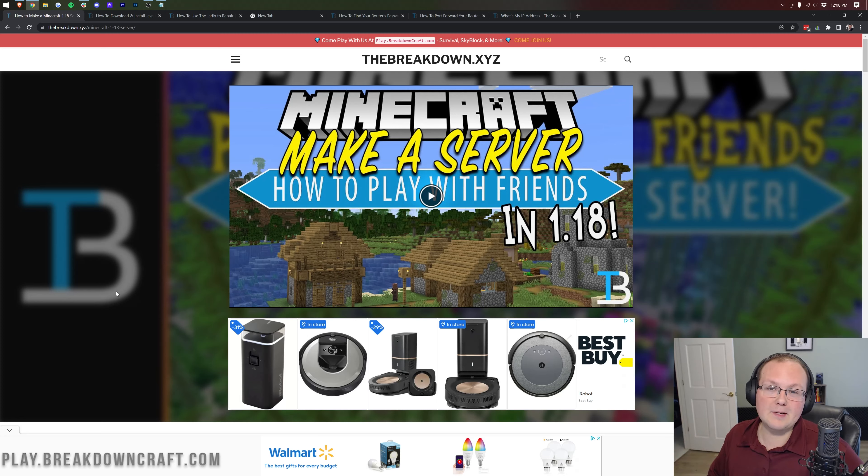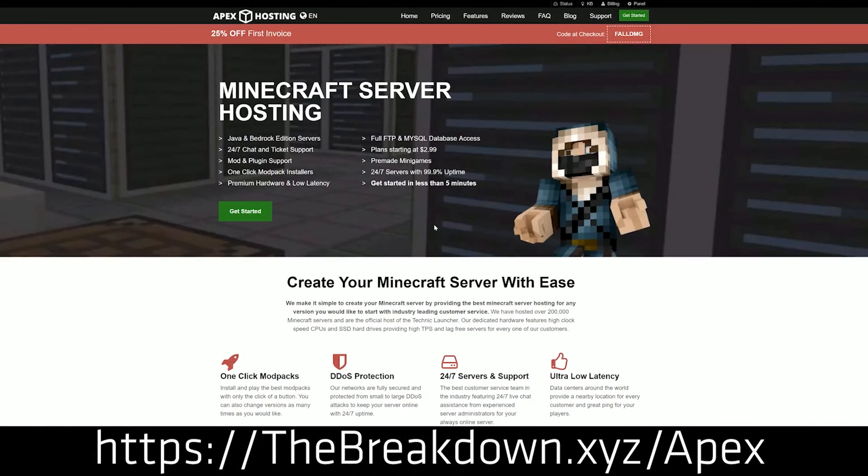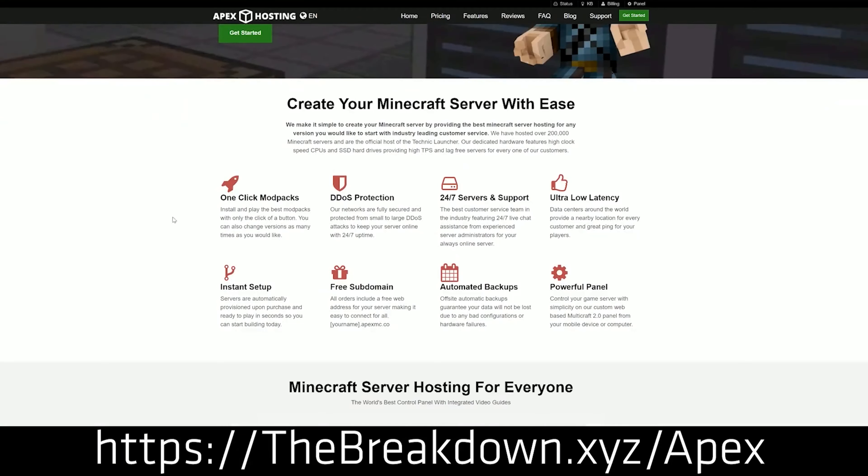What if you do want a public server — one where you don't have to worry about hardware, security, or anything like that? In that case, you want to use our sponsor, Apex Minecraft Hosting. Go to the first link down below, thebreakdown.xyz/Apex, to start your very own server. You can have a public or private server — it's meant to do either.